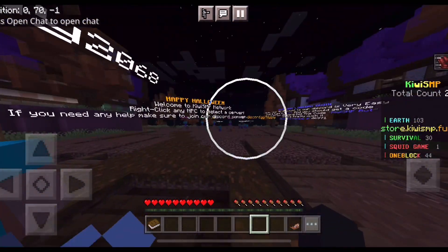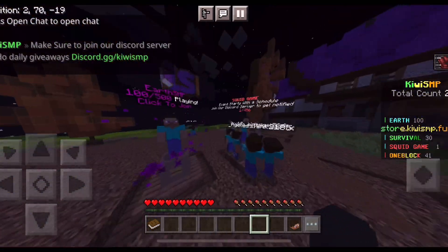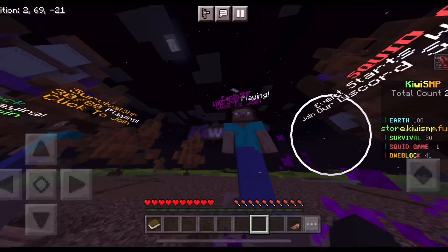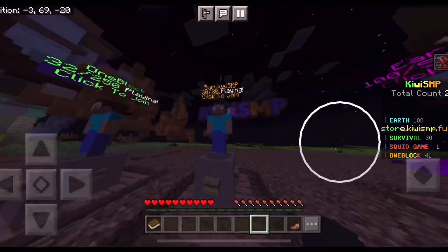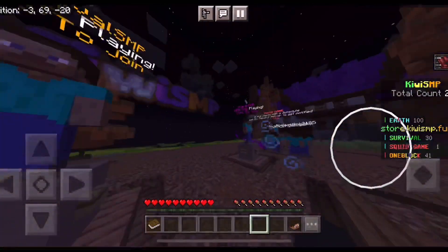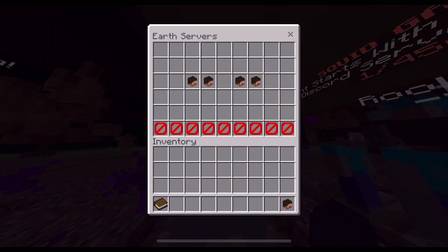We're loading in and they have a bunch of different things to read at spawn. This is actually the server with Squid Game — you can play that if you want. They also have Earth SMP and regular Survival SMP, but the one we're going to look at is the Earth SMP. I honestly think the Earth SMP is the better one, so let's check it out.